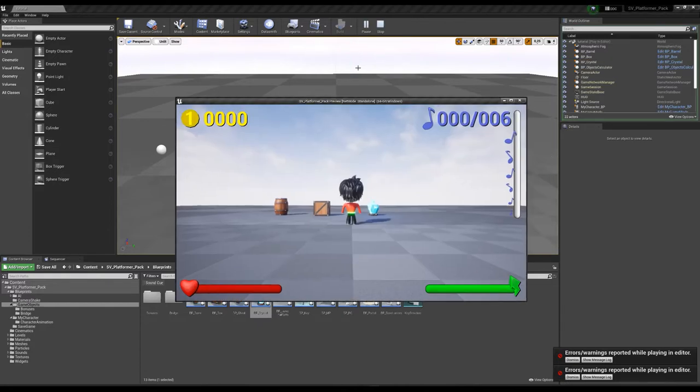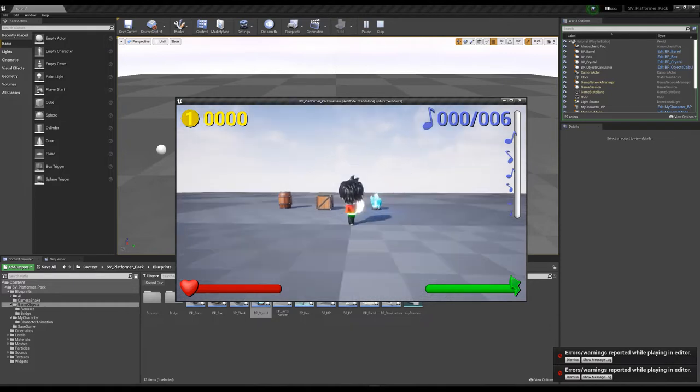So let's check — in total I have six knots inside these objects. Let's verify.